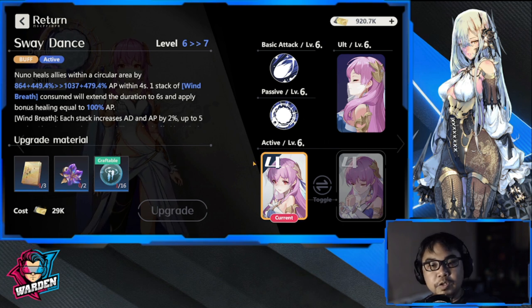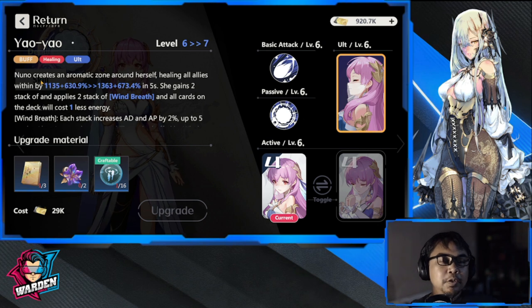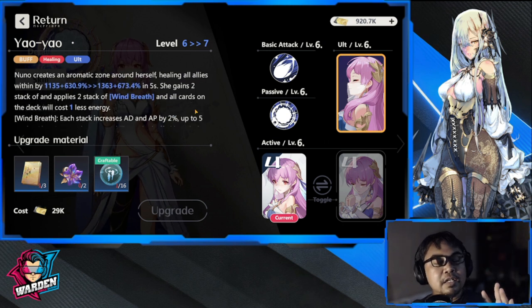The difference between the two skills really depends on your preference. I'm still using the heal-all-allies option because it's very useful, especially if you want to play on auto — ideally you'll want the heal-all-allies. For her ultimate, Nuno creates an aromatic zone around herself, healing all allies. In five seconds she gains and applies two stacks of Wind Breath, and all cards on the deck will cost one less energy.